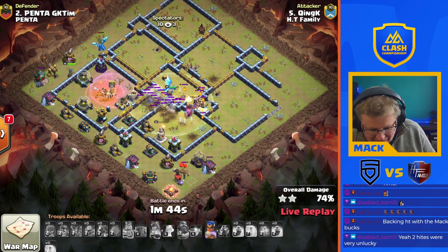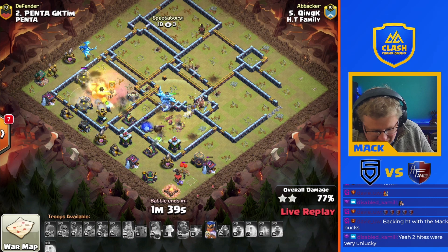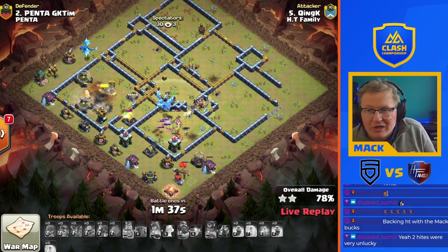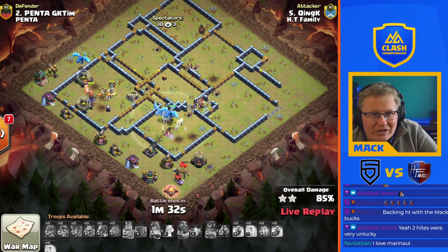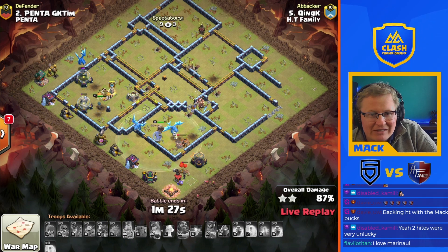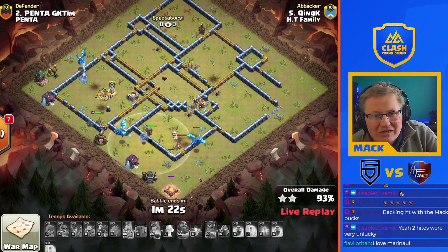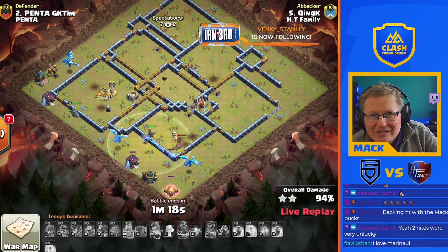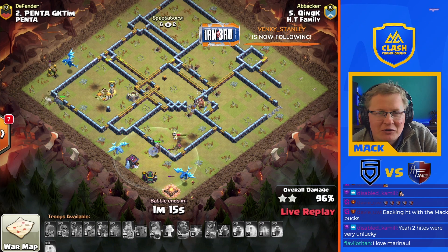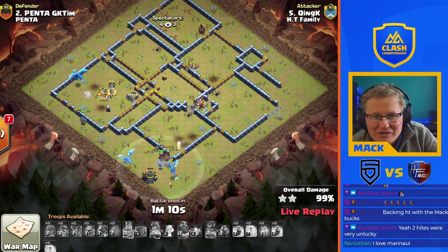Dragons sitting in that poison spell, gets rid of one expo. RC comes in from nine o'clock. This is looking pretty good — still quite a few defenses up. We've got two e-drags up and one at the top doing a little bit of cleanup already. RC did get caught in that tornado trap and pulled in towards the town hall, had to use her ability, but now it's just a case of cleanup and that is a double three star. Another three star for HD family.